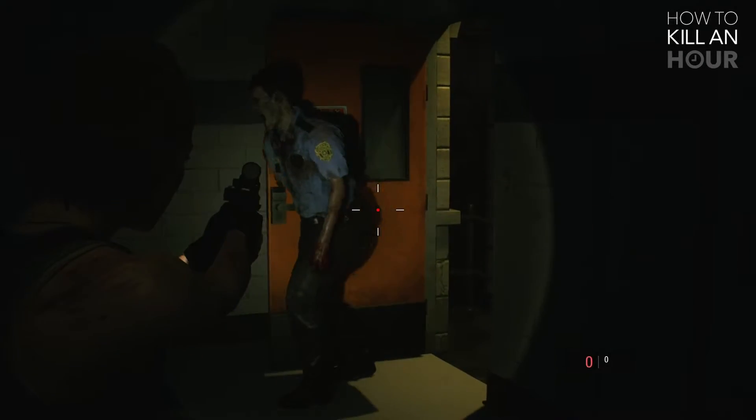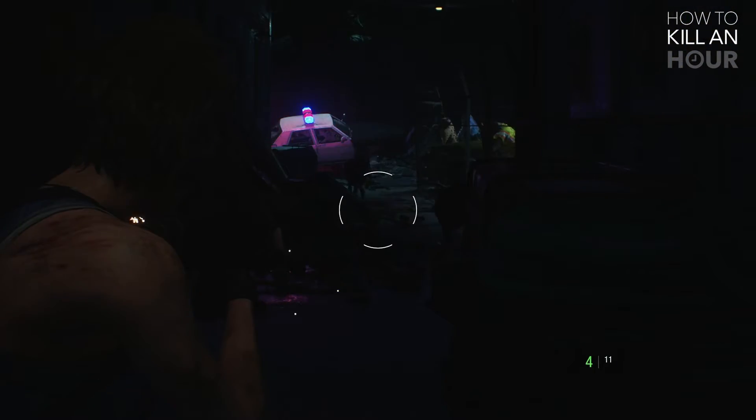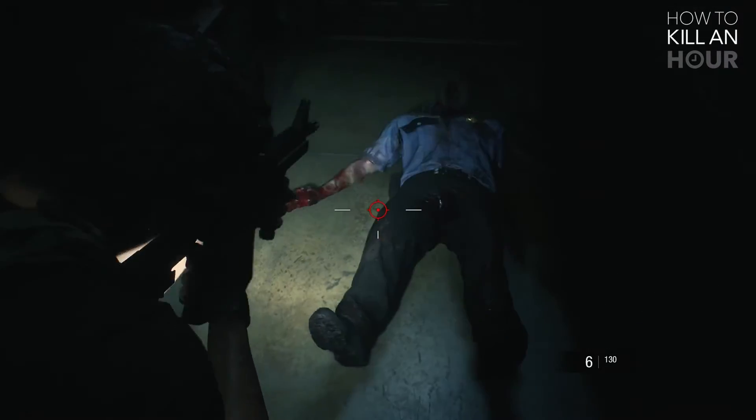It's dark. Following on from the last two points, Resident Evil 3 is dark. Very dark. It's designed to act like a horror movie — it's designed to make you jump. The game is designed in this way to make you feel scared, forcing you to scavenge and pay attention to what's around you. So please don't go cheating and turn up the brightness. It just ruins the fun for both you and the game. Like your parents used to say, if you're not going to play properly, don't play at all.